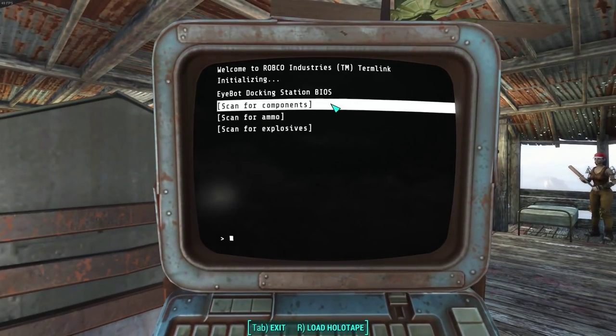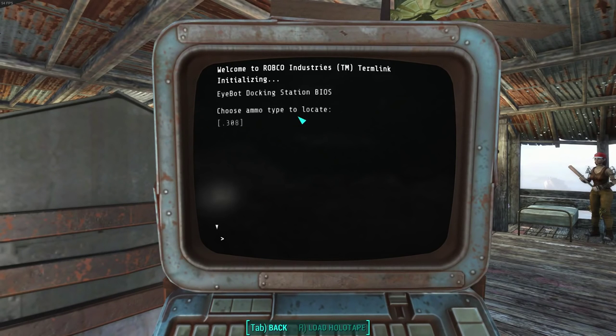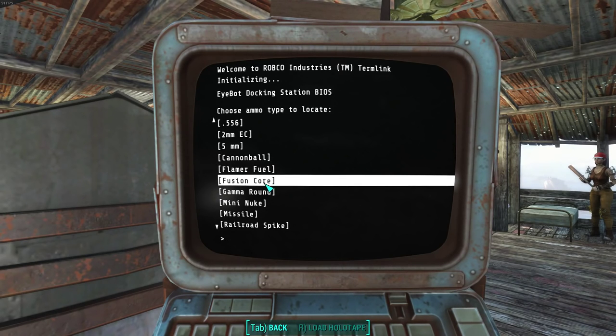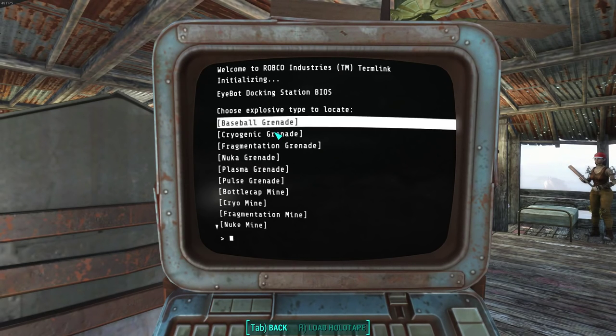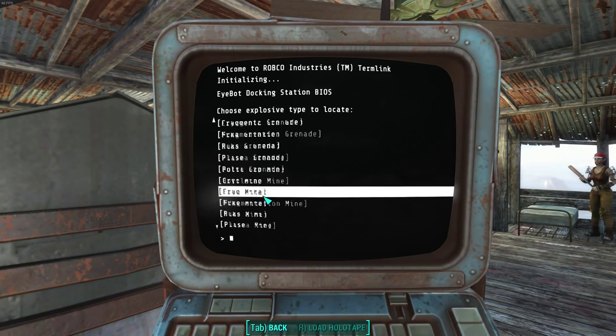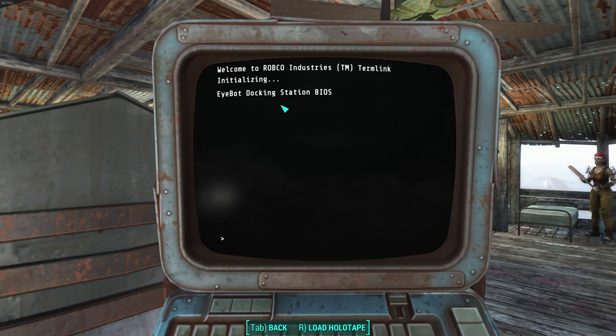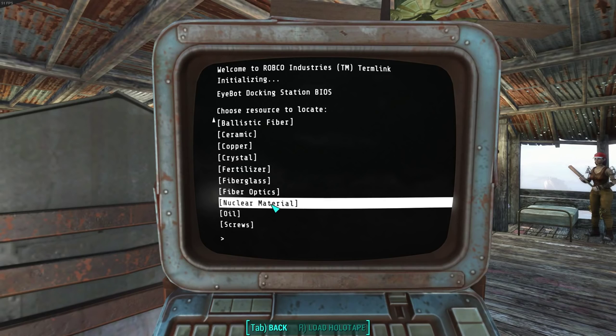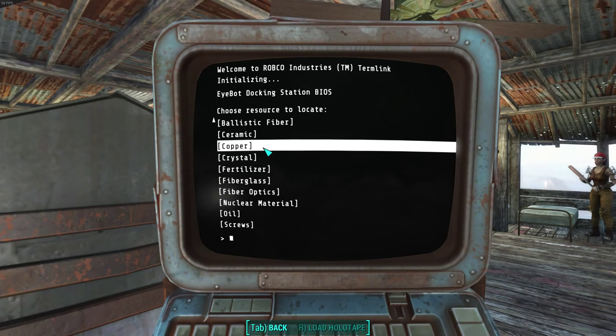You go into your iBot pod and you can have your iBot search for components, ammo, or explosives - including even fusion cores, which is useful for those of you using power armor - or the components version to get more scrap for your settlements. I did this once before: I had my iBot look for nuclear material and I only got three, and then I had him look for copper and I only got one.